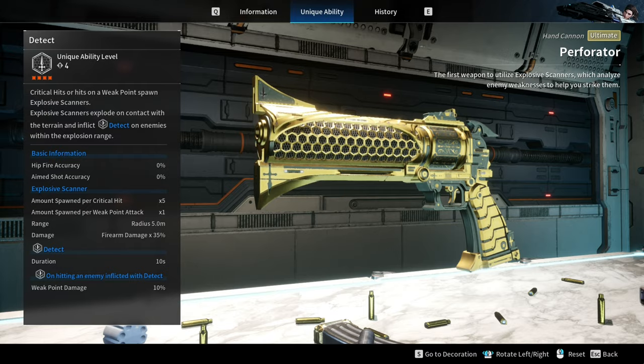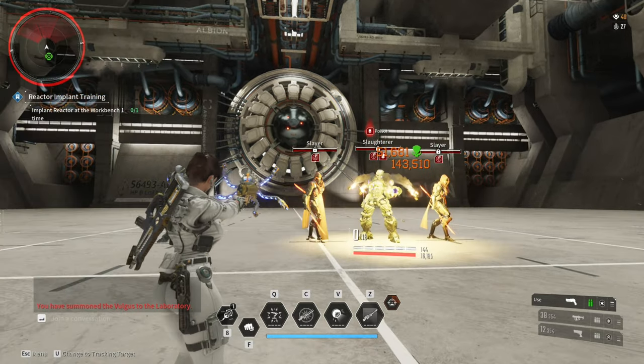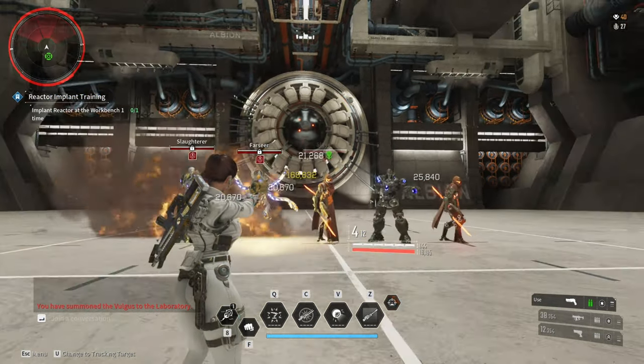For the Perforator, every time you crit or hit a weak spot, an Explosive Scanner is created. The Explosive Scanner explodes when it touches terrain, causing damage and debuffing the target with a tech effect that increases weak point damage.